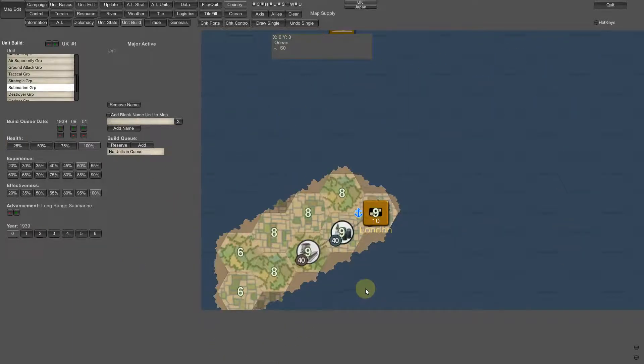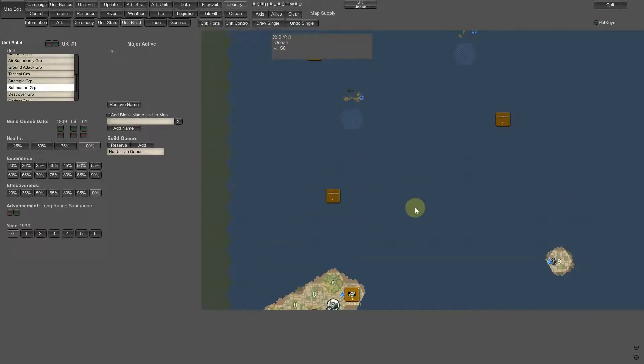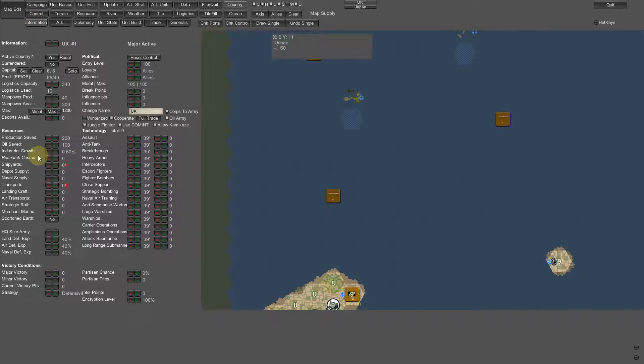Since these atolls are controlled by the Japanese, I want to eventually invade them. I'm going to look at my landing craft here and ramp this up — holding shift and left-clicking to get about 200. I'm going to take about 300 transports. I want Naval Supply — those are the Oilers — so I'll have 100 of them to keep going. I've got oil saved and I'll ramp it up to a max of 200. I'm not going to be producing anything, so I'm not worried about this.